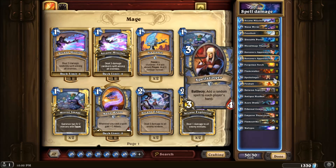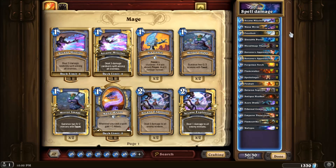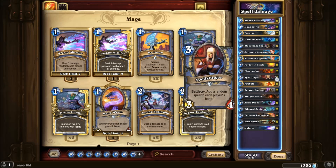Spellslinger - random again and you get spells, enemy gets spells, but your spells will be better in this deck because of spell damage. Unless you had a spell that wasn't damage based, but apart from that it's a pretty good card.